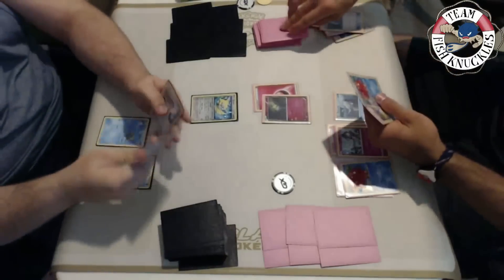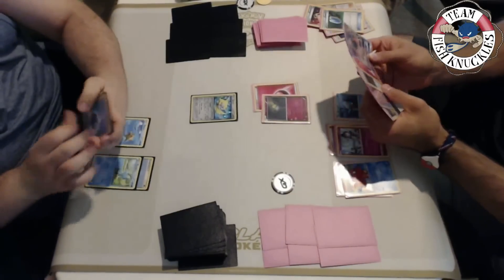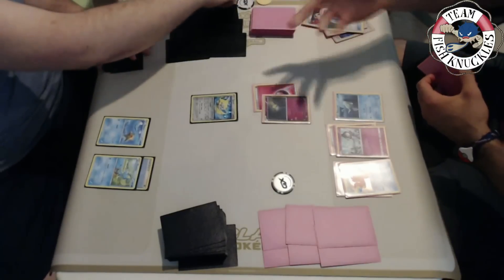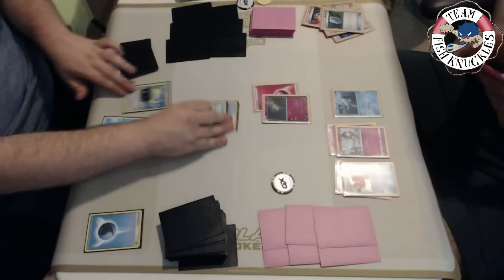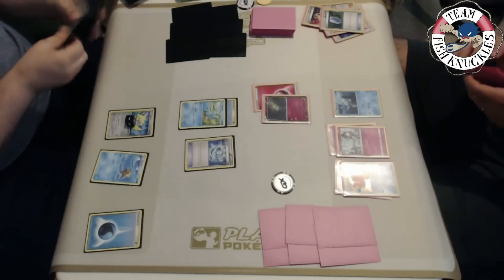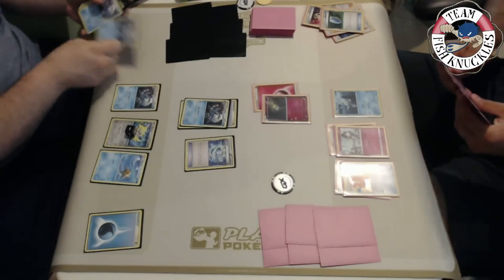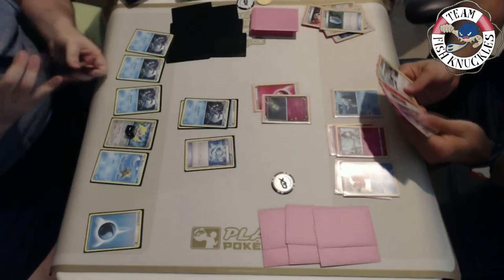Once I start getting Shadow Stitching off, Vlad's going to be in a terrible situation. He has a Fairy energy, Mallow, Tapu Lele - I see a Gardevoir in his hand but no Rare Candy unfortunately. He's already attached to the bench so we're probably just going to pass. On my turn we have a Water energy, attach to Jirachi, retreat to the Froakie. We have a Dive Ball - we'll grab a Frogadier and use Water Duplicates. You really don't want to play a supporter card and hit more Frogadiers because then you're in trouble.